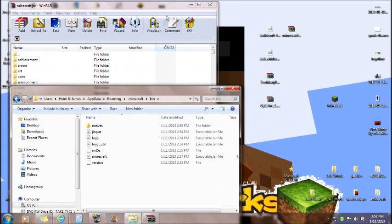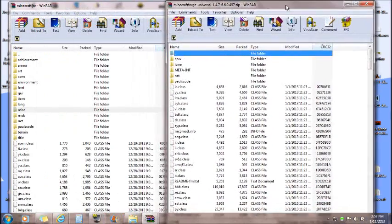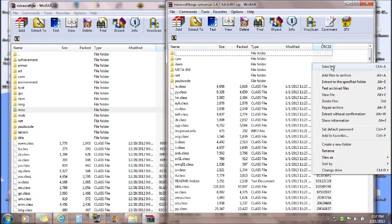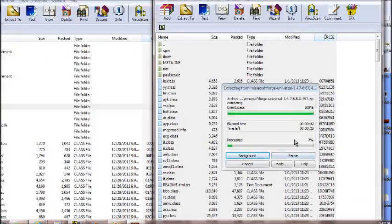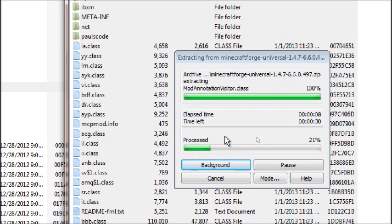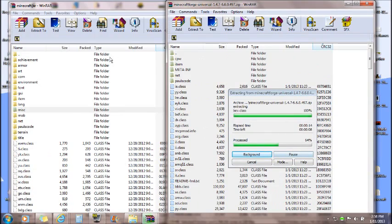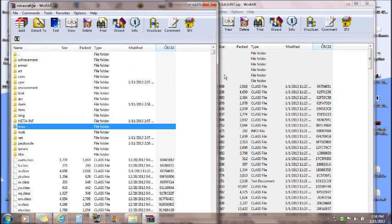Now open the Minecraft Forge archive. You'll also see a META-INF folder inside Forge, but do NOT delete that one — leave it there. Select all the files and drag them into the minecraft.jar open in WinRAR. This takes a little longer to process because it's a bigger folder, so let it finish. Once done, click OK to confirm, then exit out of the Minecraft Forge archive.